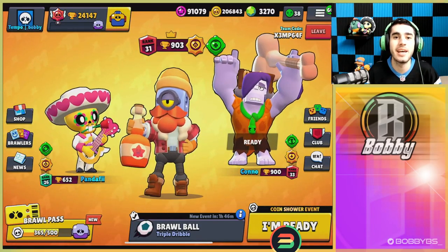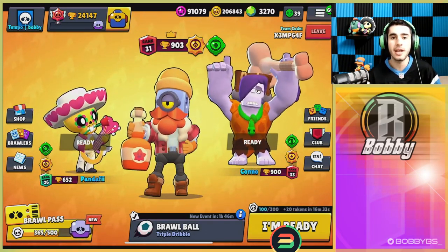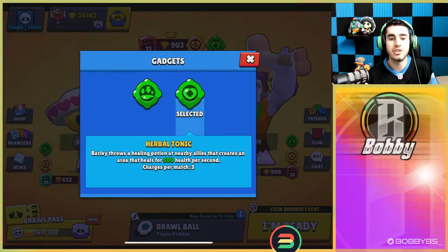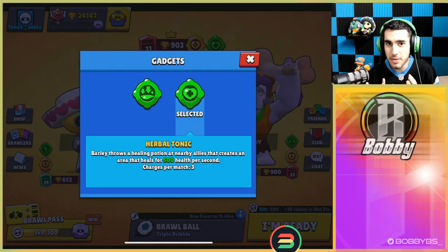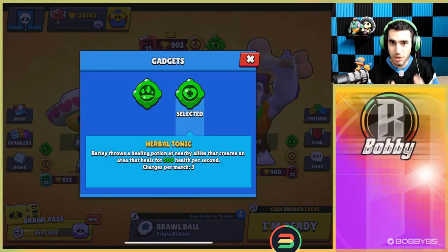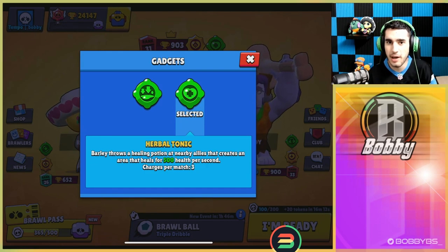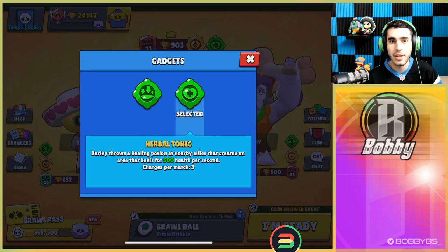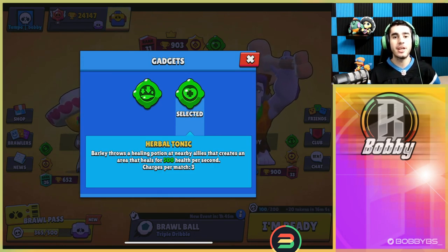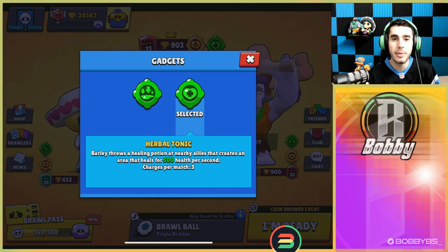Hey guys, Bobby here and today we're back with another video. A couple days ago Barley had a new gadget come out called Herbal Tonic. What it does is Barley throws a healing potion at nearby allies that creates a very big area. It heals for 500 health per second and has five total ticks, so it can heal for 2,500 total. I think this combination with Barley's healing star power is actually the best star power to gadget combination in the game.